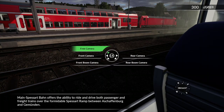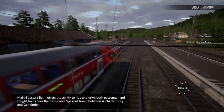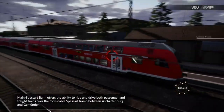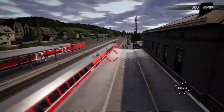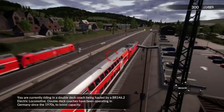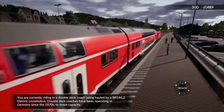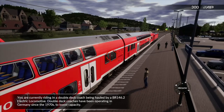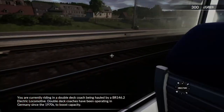Main Spessart Bahn offers the ability to ride and drive both passenger and freight trains over the formidable Spessart ramp between Aschaffenburg and Gemünden. You are currently riding in a double-deck coach being hauled by a BR146.2 electric locomotive. Double-deck coaches have been operating in Germany since the 1970s to boost capacity.